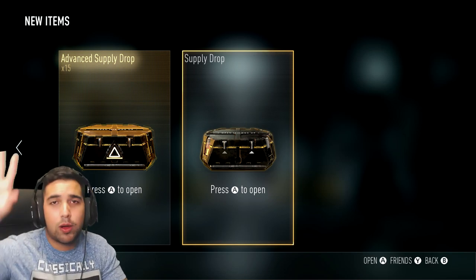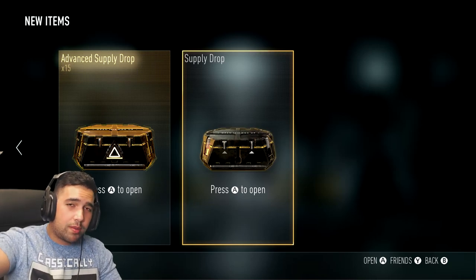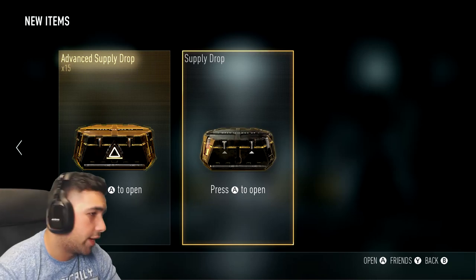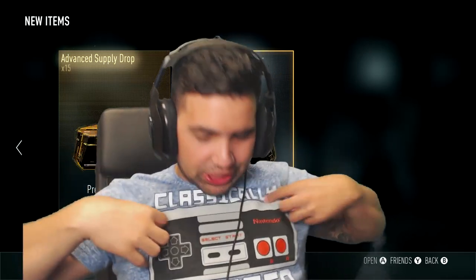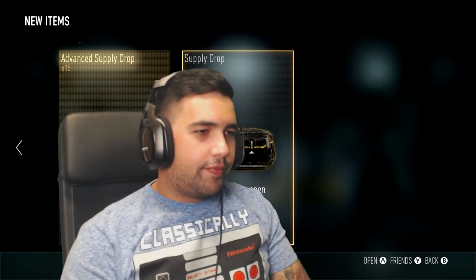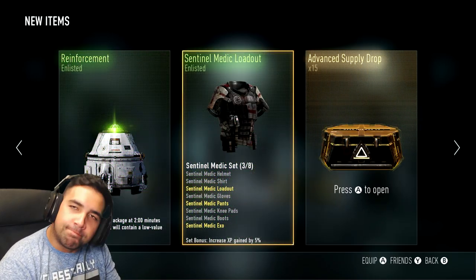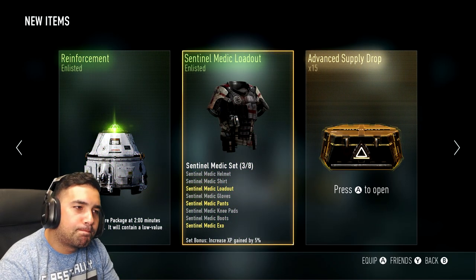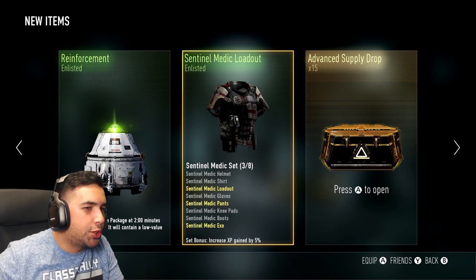Alright guys, here we are. I am so nervous — wish me luck. If you guys have been with me for a while, you know I have the worst luck opening advanced supply drops. By the way, check out my shirt — it says 'Classically Trained.' Very classic, let's go!